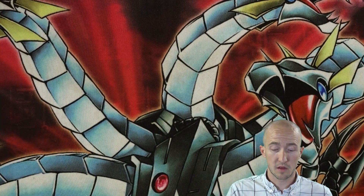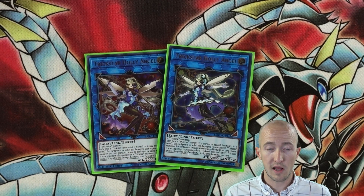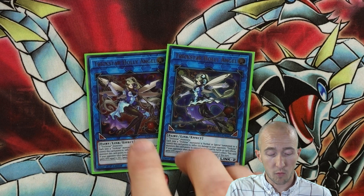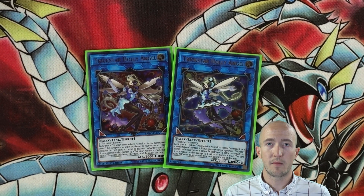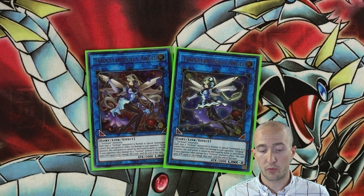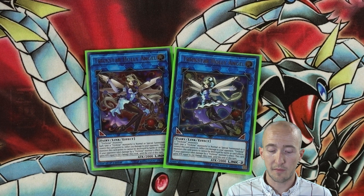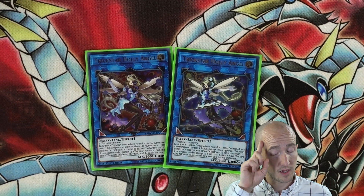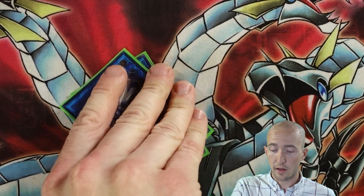Two Trickstar Hollyangels — another one of the MVPs of the deck. Have this card out, start Special Summoning other Trickstar monsters, and just keep burning your opponent. I have one of the new artwork and one of the old artwork. You might want to take this down to one if you're trying to fit more fun cards in the deck, but I like having two because if she dies you can get another one out pretty easily. Hollyangels — just keep burning your opponent, and she gains attack too. If you have Trickstar monsters that are burning during your opponent's turn, you can have Hollyangel on the field and keep bumping up her attack and make her super powerful.